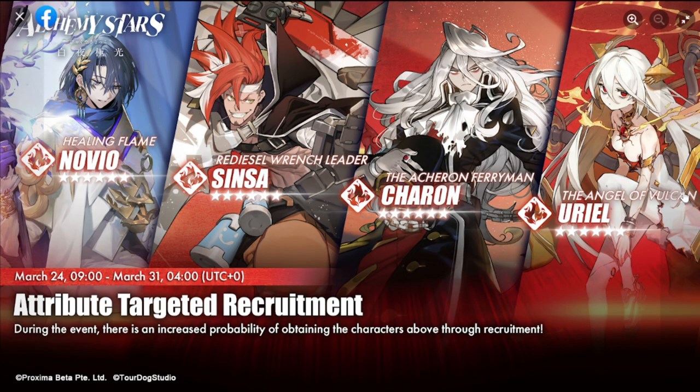For fire, the most sought-after are Novio and Cinza. Novio is the best healer in the game — he heals and shields. Cinza is one of the best characters overall: best detonator in the game with diagonal hits. Charon is a secondary detonator for fire with knockback and diagonal hits, and Uriel is a converter with tile reset for non-red and increased fire damage. Novio and Cinza are the priority picks here.